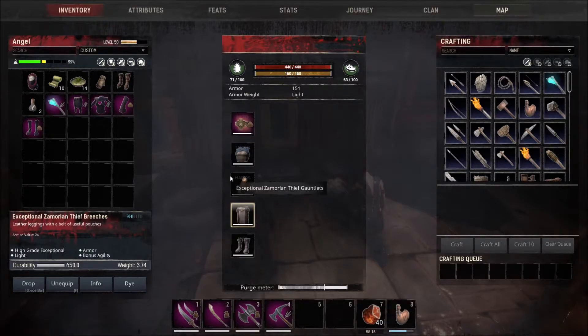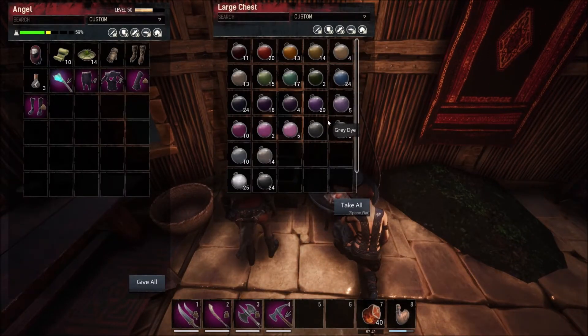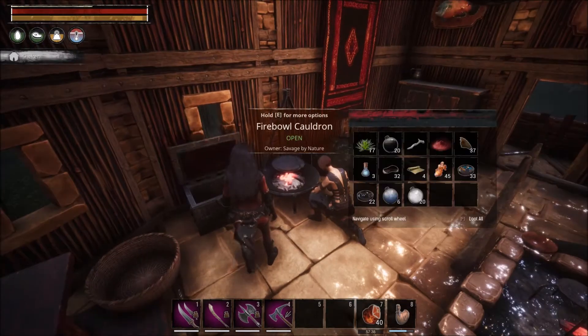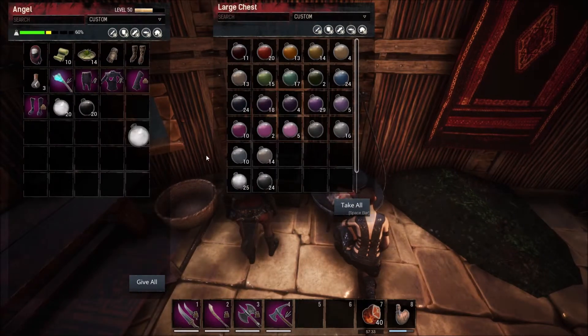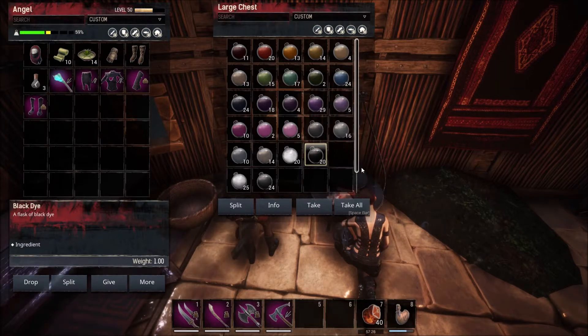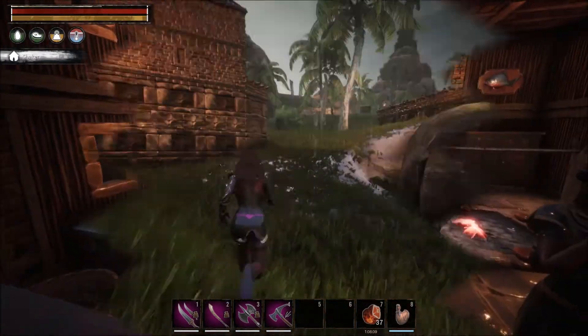The armor value is 20-34 on the chest piece, as opposed to 59 on the exceptional stitching which is a medium armor. I've got a chest full of dyes here, including some true black and white, thanks to Nush who has a tier four alchemist from a purge. So we're going to be able to make ourselves some really stunning looking armor, I'm hoping.